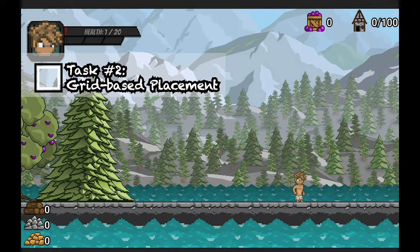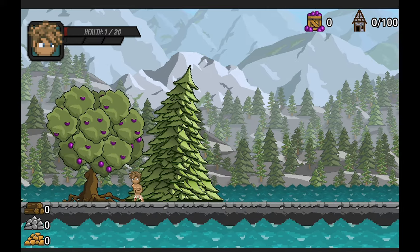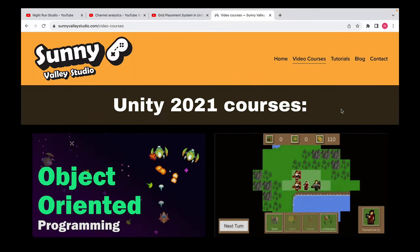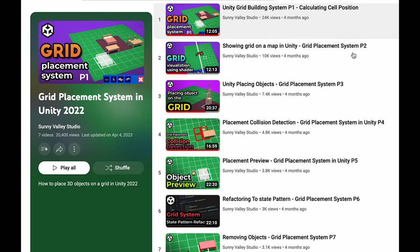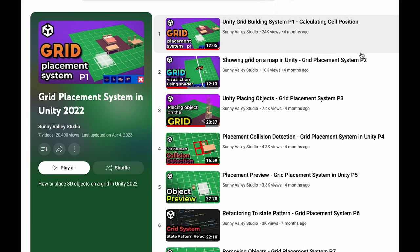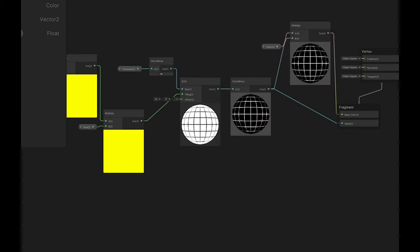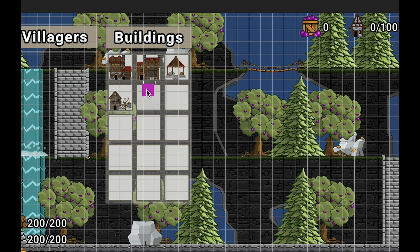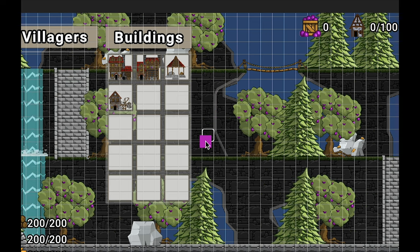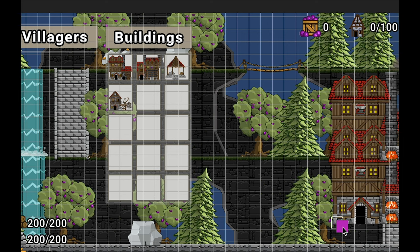Next, I needed a grid system so I could place my buildings and detect obstacles. I haven't really done anything like this before, so like I normally do, I started by watching some tutorials. Turns out that Sunny Valley has a series on grid-based placement inspired by The Sims games. I loaded up YouTube and got to work. Day one was exhilarating, as the series introduced me to this arcane piece of witchcraft called a shader graph. By the end of the day, I had a grid system and was able to move my cursor around the grid and place a building — albeit in the wrong place.